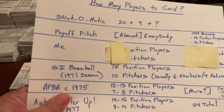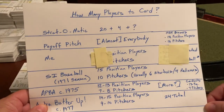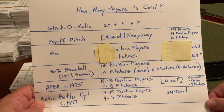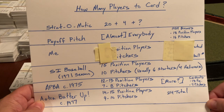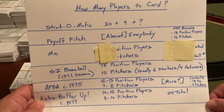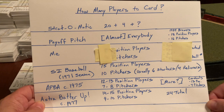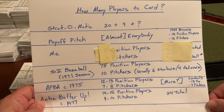I put together this little table just to talk about how many players should get cards in a sim. I did a little comparison here. The first one is Strat-O-Matic. Historically, the base set was 20 players, and then you could buy four extra players — I think two extra batters and two extra pitchers. I really don't know how many players are in a base set or with the extra players now, but I suspect it's larger.